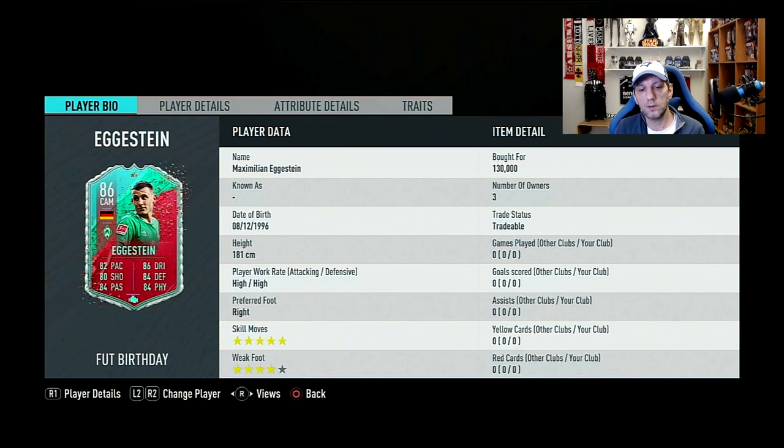He's 5'11", very tall, with high/high work rates, which is really nice for a CM, a box-to-box mid, or maybe a CDM. His base card is an 80-rated common card, so he gets a six-rating boost, about 50 base stats boosted to around 230-240 in-game stats. Another big boost is his skill moves — three stars on base — going up to five stars, paired with four-star weak foot. On the face of it, it looks like a fantastic card.